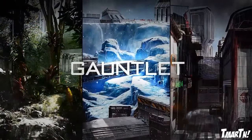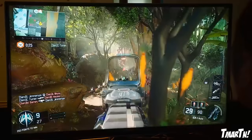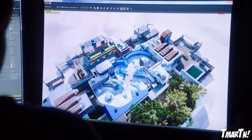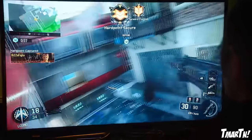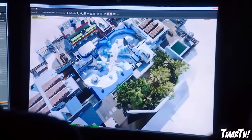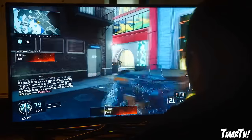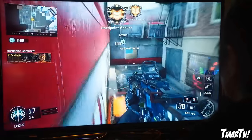Starting off with Gauntlet — this is one of the more interesting maps we've ever seen in Call of Duty history. It takes place in a military training facility, and the entire map is designed around the three-lane idea typical of classic Call of Duty maps. But each of those lanes has its own distinct climate and setting: one is a jungle, the next is a sub-zero arctic snowy area, and the third is a rainy urban cityscape. Three entirely different locations in one map.